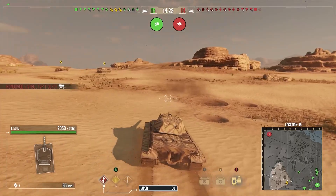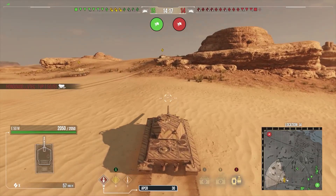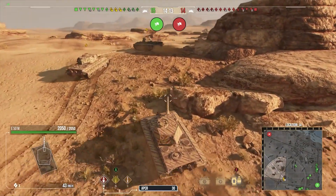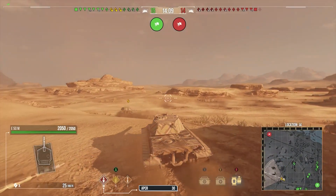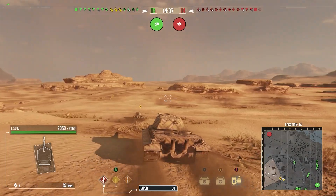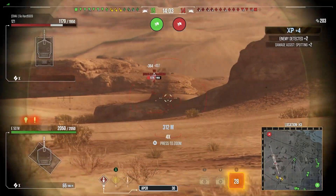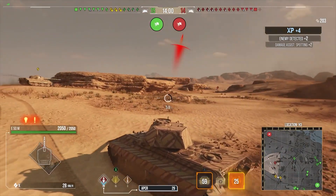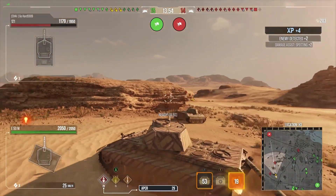It used to have a bad turret that would just get caved in all the time, but it did get buffed and it's now got like 235 millimeters of turret armor. That's still not great for tier 10 — tier 10 guns can still pen, especially when firing premium — but it means it's not swiss cheese anymore. It can bounce a bit more when you're on ridge lines using gun depression, which is quite nice.